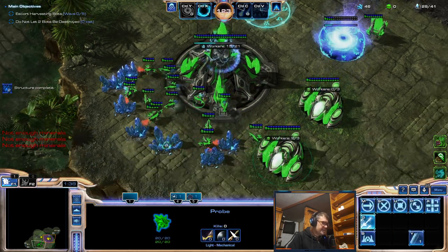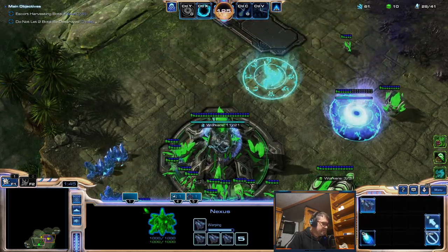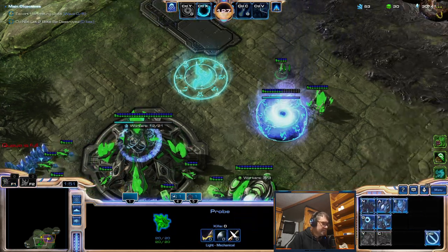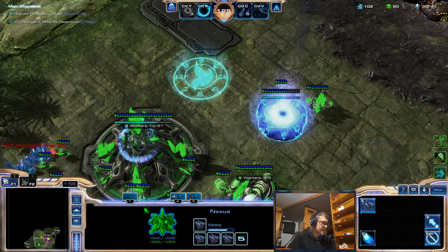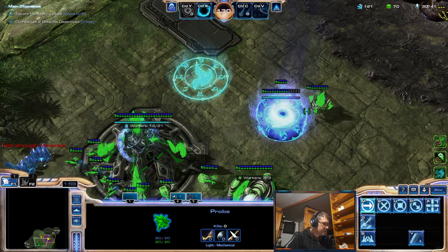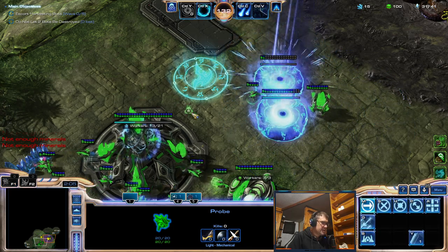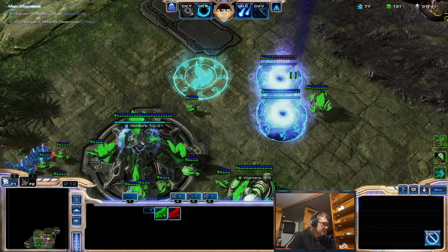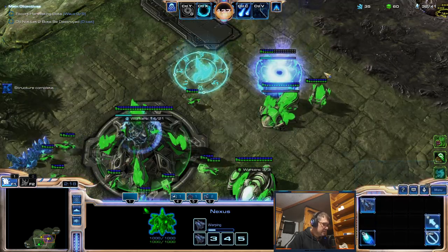Artanis should do better because you have strong heroes with strong abilities. Non-heroic units are also pretty strong - the tiny ones that come from rifts, because you have storm, they come overcharged. Okay, let's get to the detection.